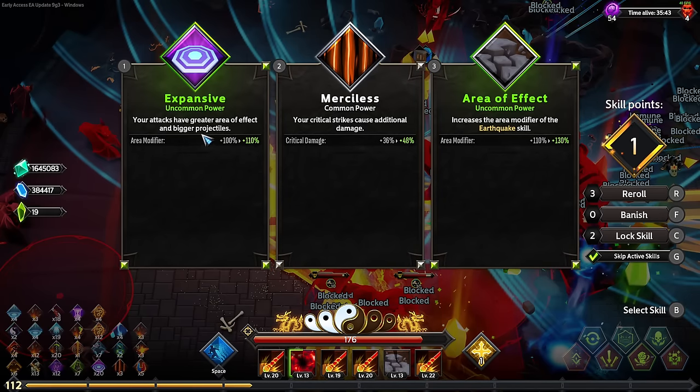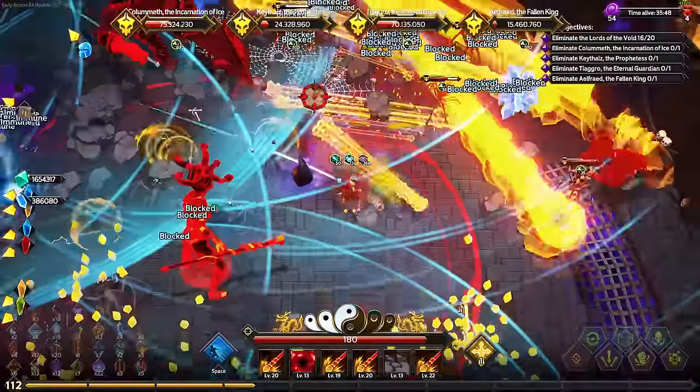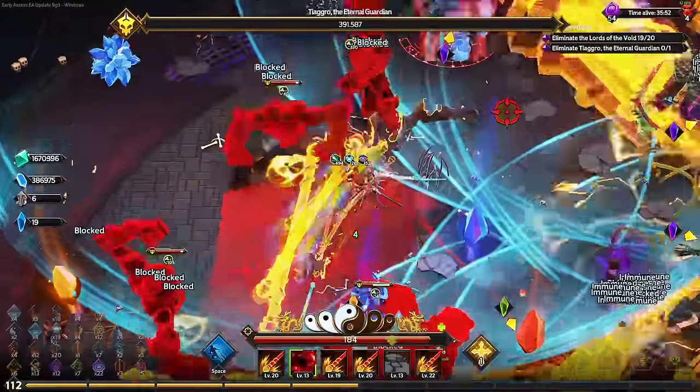Area on you, area on everything. I think I'll go for every... well no, the earthquake is way more important. The blocking feels a bit weird - why can the enemies do that? That's unfair.